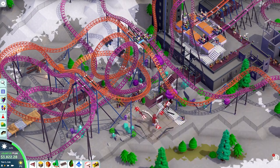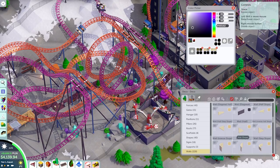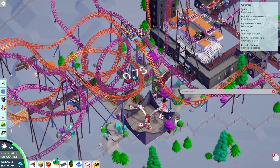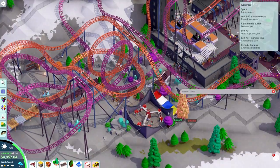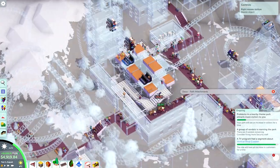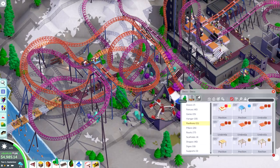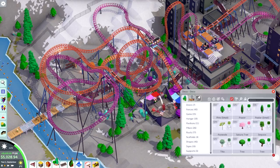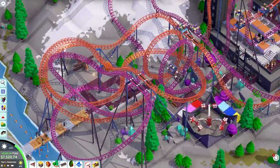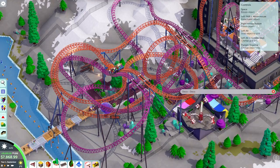I toyed with doing something completely different thematically, but eventually decided that sticking to the lore makes more sense. The hotel owner would probably want us to make the park fit in with the general look of the area — taking these ruins and making them friendlier to the eye. So I'm going to stick to the theme of the game and draw my inspiration from what's already in the map, making everything look a little less abandoned while keeping most structures intact.